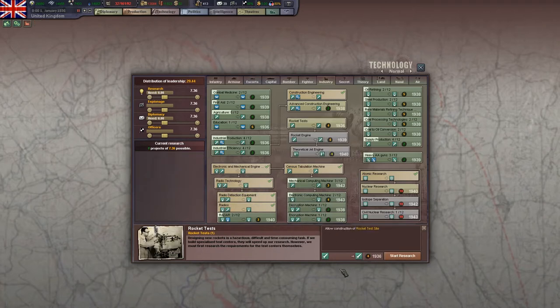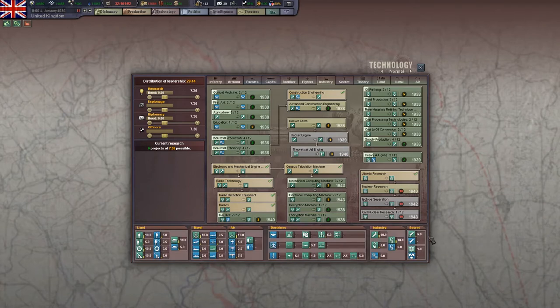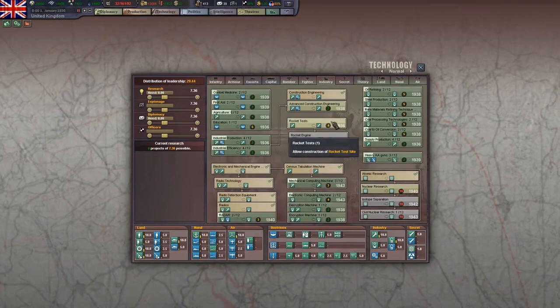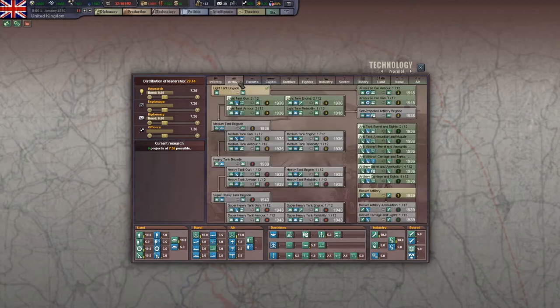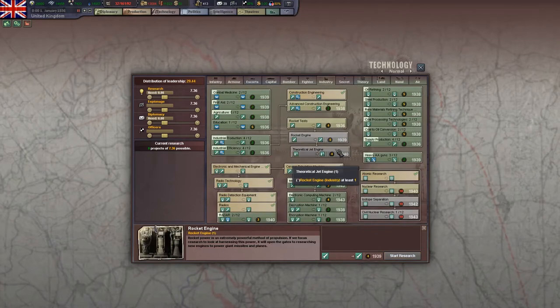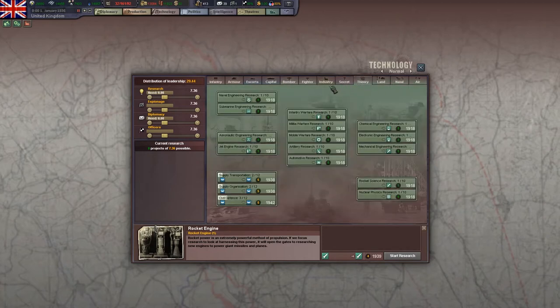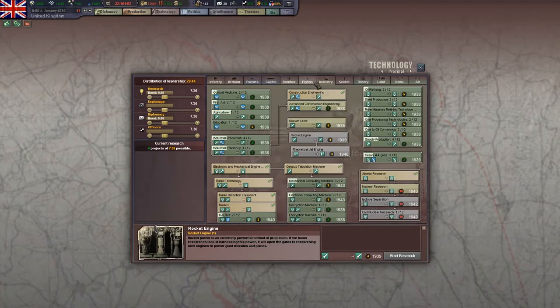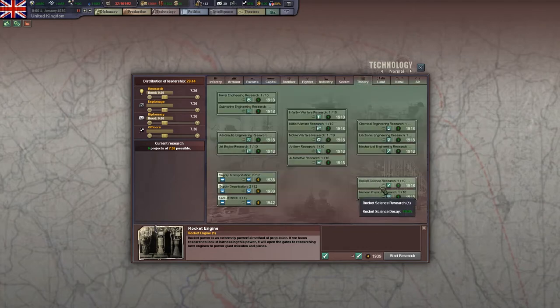I would argue that rocket science is not a bad one, because there are very few ways to increase rocket theory. There's the rocket artillery techs, and then this handful here. Most of these are like one-time techs, and so if you want to use rockets for strategic bombing and want to get them maybe a little bit early, then it might be worth doing.